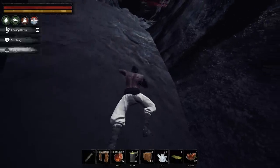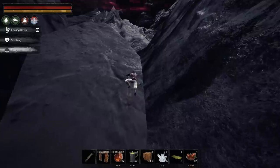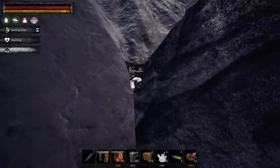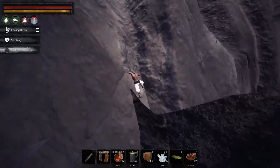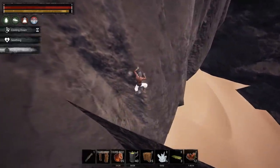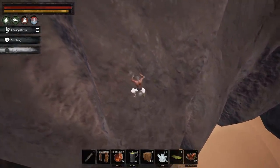Stay as low as possible to this ridge because if you go over or a little bit too high then you're gonna be pushed outside the mesh and you have to do that climb again. Once you're over that part keep going to the right and be careful not to fall too fast because there are some parts of the mountain that go inwards and you won't be able to grab onto them.